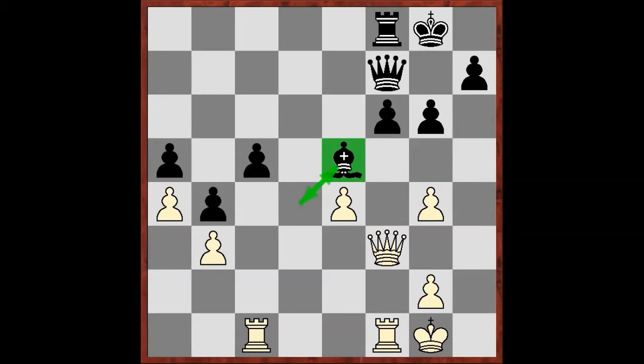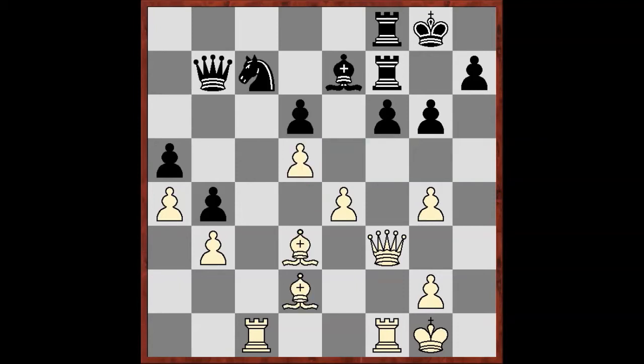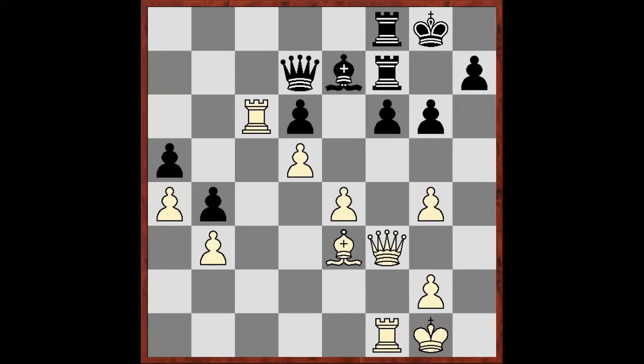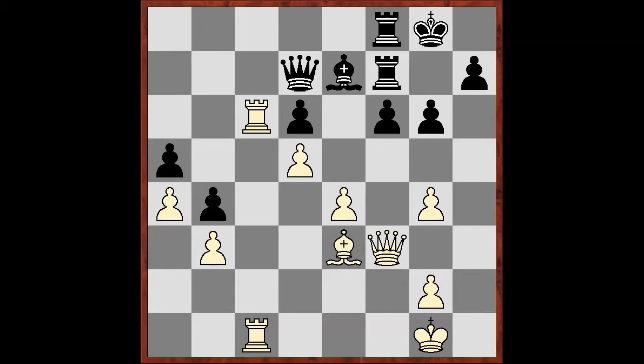So back to the start. After bishop d3, Black played knight a6, and White simply exchanges it. Takes, rook c6, check, and rook fc1. Finally, Black has no chance to defend against penetration by White's rooks.